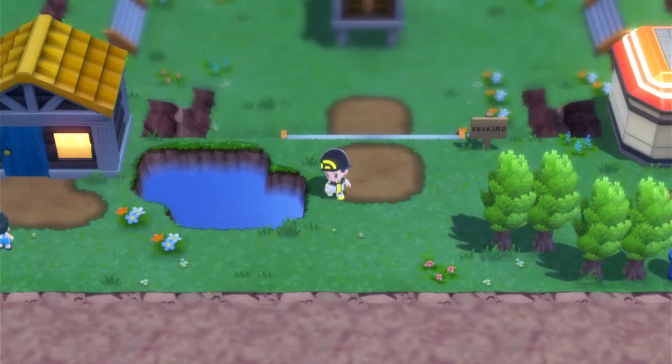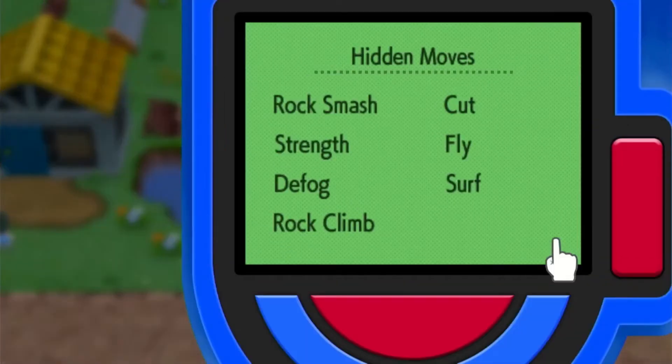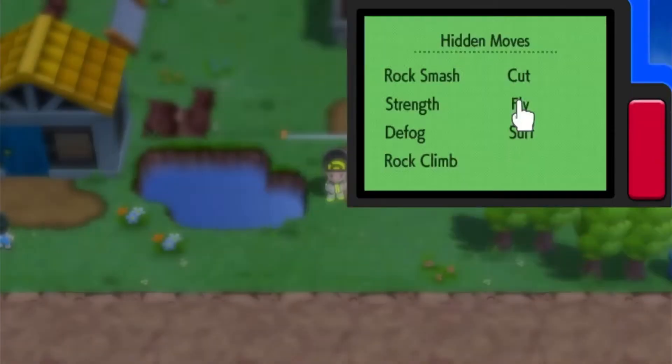We're going to go for the fly storage glitch and I have a new way of doing this. What we need to do is go on to hidden moves like we normally do — you're going to move your analog stick over Fly and you're going to spam R and ZR together until the map comes up.